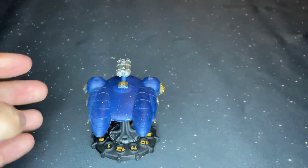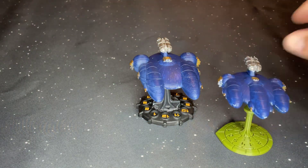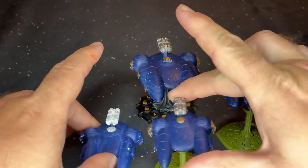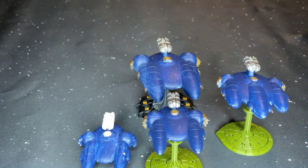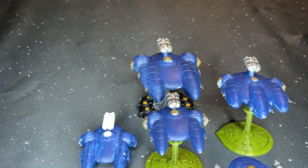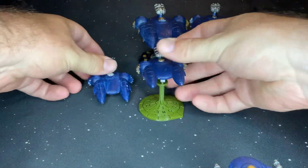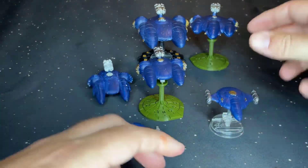When you're doing a Full Thrust Light detachment, you've got one Battle Cruiser, one Heavy Cruiser, two Light Cruisers, two Destroyers — though we only have one because one of the prints failed — and two Frigates, which you can't quite see on screen right now. Let's move these back so you can see everything.